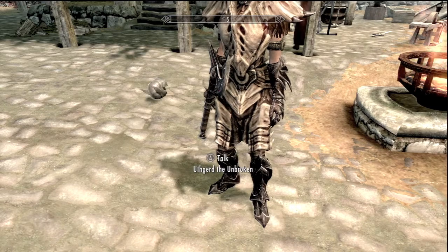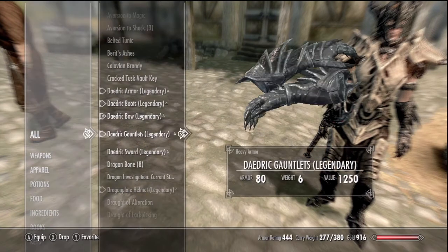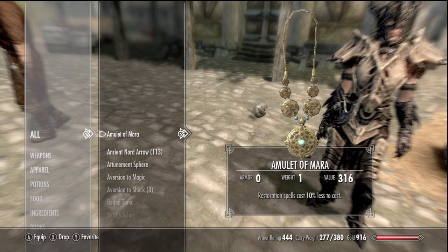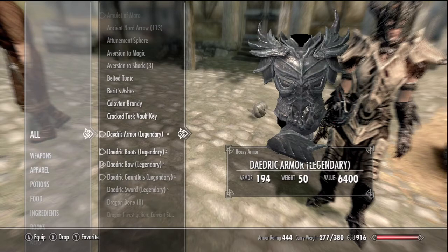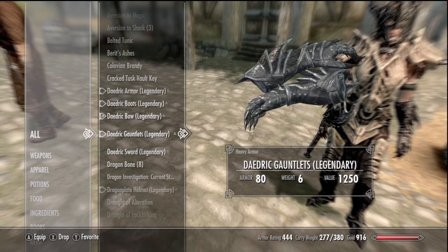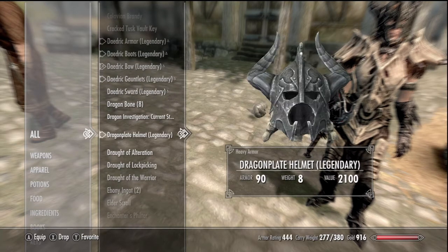Now for my own inventory — I've been pimping up the daedric and dragonplate. I got some stuff so I could get married and I did get married. I've got some potions and basically the same kind of gear, but my daedric armor is level 194, the boots are 80, the bow is 58, gauntlets are 80, the sword is 31, and my helmet is 90. I've also got some dragon bones I'm about to put in my house.